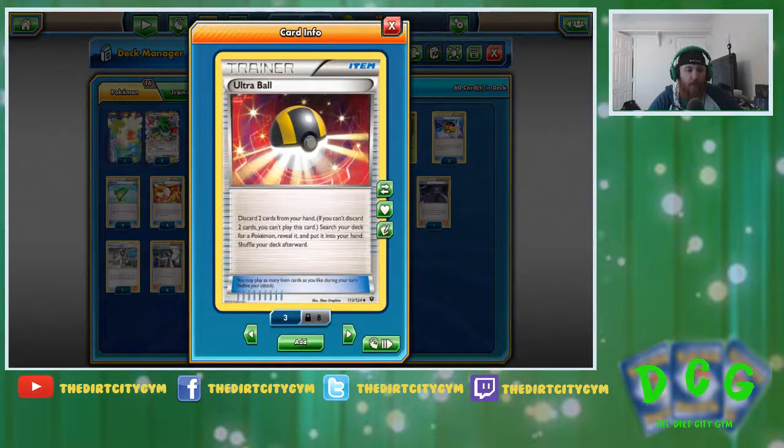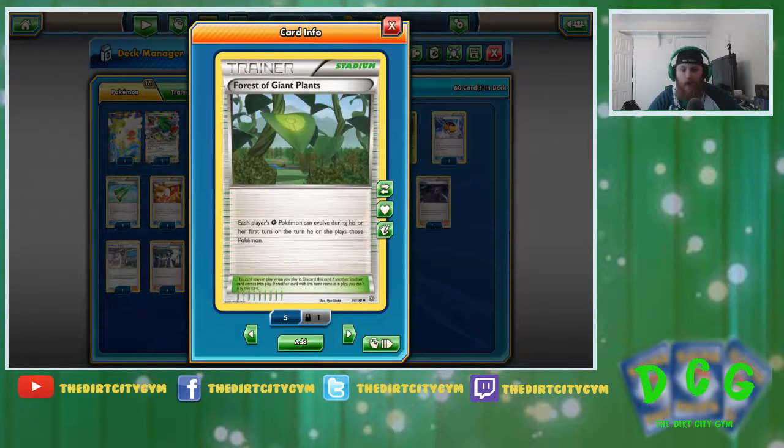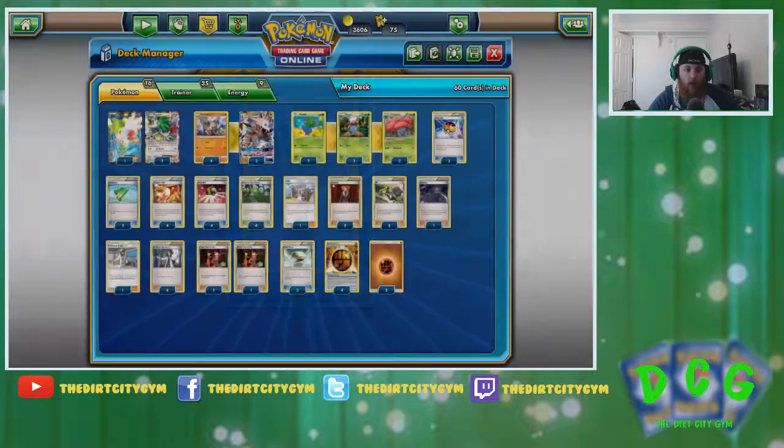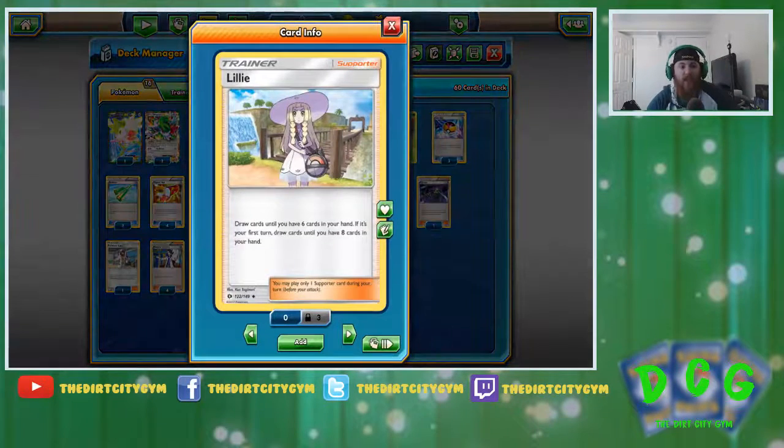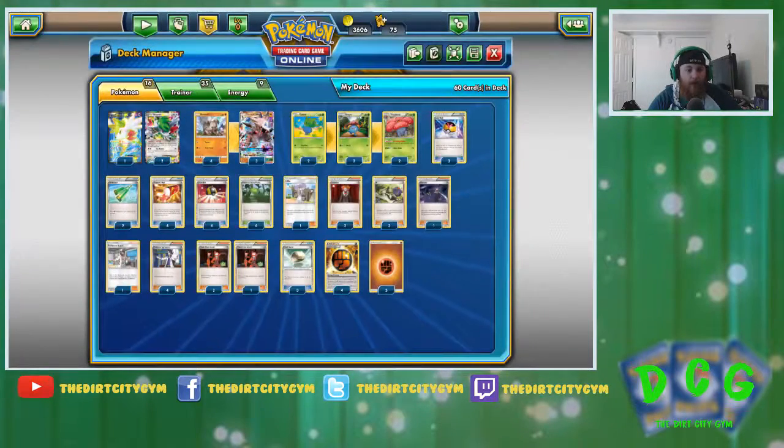Four Ultra Ball — pretty standard stuff there. And then four Forest of the Giant Plants is our early staple in the deck. This is how we get item lock out on turn one; being able to evolve all the way up into a Vileplume is really good. Running one Lillie, just some extra draw support. Obviously we're not running VS Seeker in this deck because it's an item lock deck, so we need to be able to draw through our cards as much as possible, and Lillie's a pretty good way to do that.